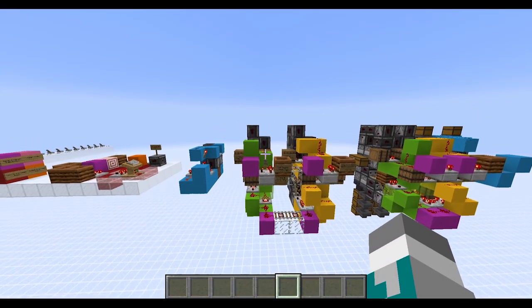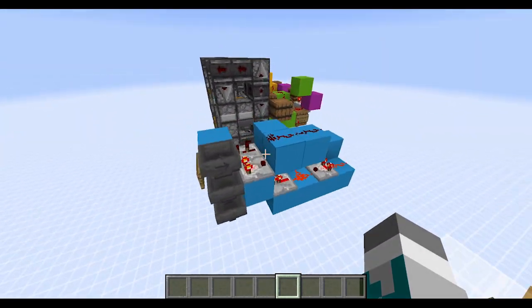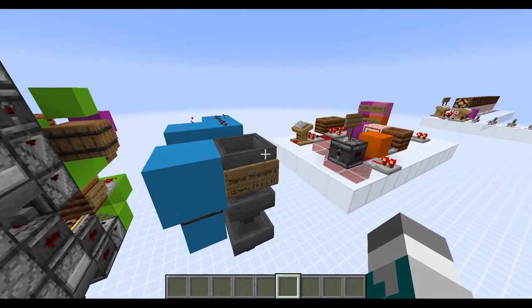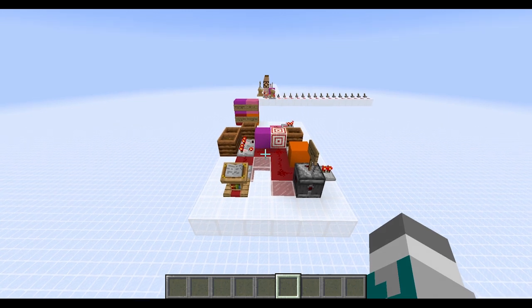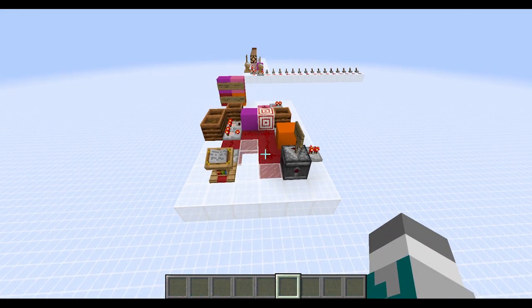If you'd also like to see the item gate in isolation, I have included it right here, also signposted with how to set up the filter hopper. The filter hopper is 1-9-1-1-1, as with all of the other self-resetting variable sorters. If you'd like to know the inner workings of the slice and how it actually functions and what the timings are, I encourage you to take a look at the unlisted video that will be linked in the description below, which will basically just be me describing a planar diagram of the multi-item sorter version 4.2.